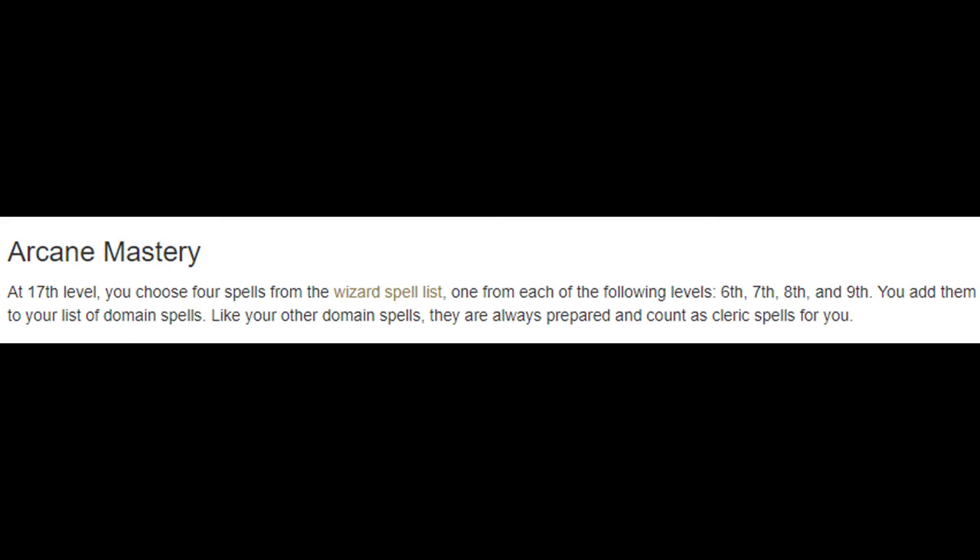Finally, at level 17 we get to choose from the wizard spell list a 6th, 7th, 8th, and 9th level spell. That is an insane jump in power that most clerics aren't even going to be touching — this is a premier capstone for a subclass, especially for clerics. We are definitely going to take Wish for the 9th level spell. You could even take Meteor Swarm and fly on a pegasus you've bound to this realm, dropping meteors from the sky followed by a chorus of angels — something only an Arcana Domain cleric can pull off.